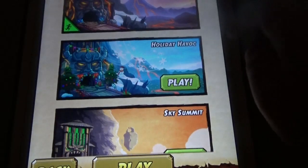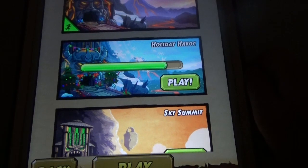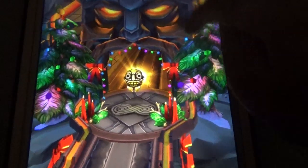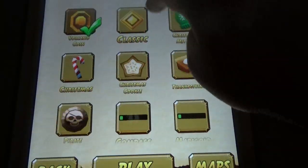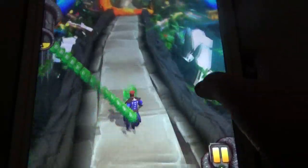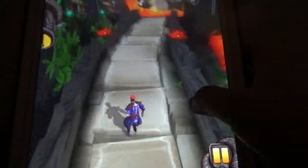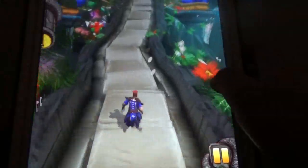Let's change the map to Holiday Havok map and see the things. There are minor changes - most of the things look the same. You cannot see certain elements here, like these trees and other things - the decorations. Other than that everything is the same. The Christmas tree and all these things are missing, other than that everything is the same.